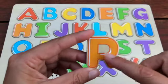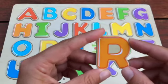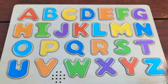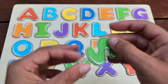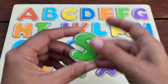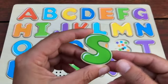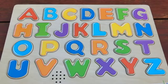How about this letter? Do you know what this is? Great job, it's an R and R is for a Rose. R is for Rose. Oh, what letter is this green letter? That's right, it's an S and S is for Star. S is for Star.